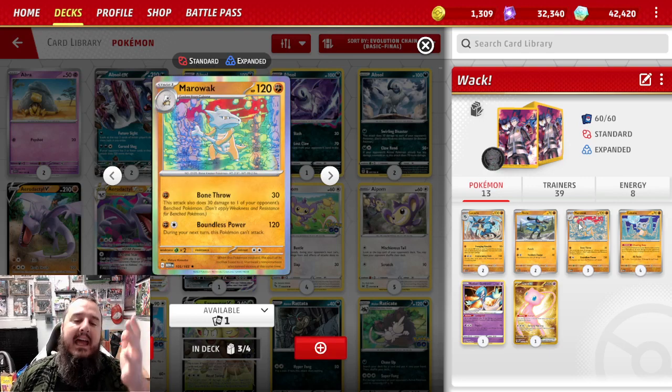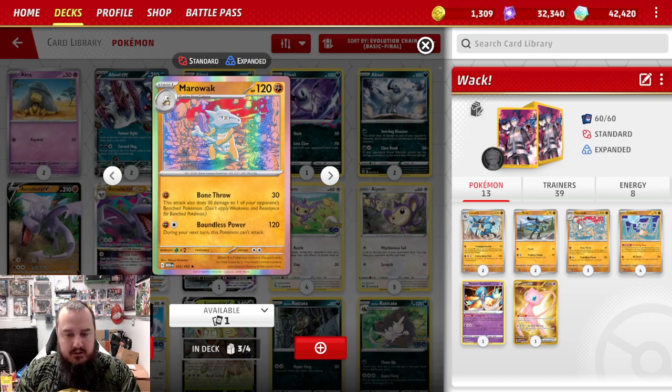Let's take another look at Marowak's attacks with those buffs. Single energy doing 120 damage plus 30 to the bench. Two energy doing 290 damage but can't attack next turn.